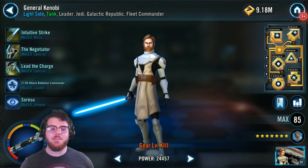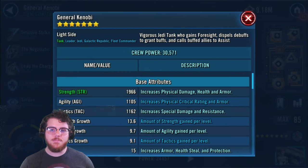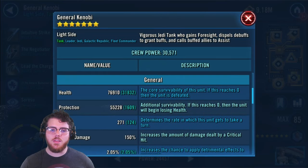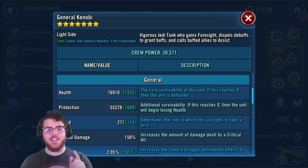I got him to R3. I probably could have done it with R1 or maybe just gear 13, but the first couple relic steps are easy so I just took them. I got mine to 76k health — I'm going to recommend you try to get at least 70k and you should be good. 271 speed — that speed is crucial as well.